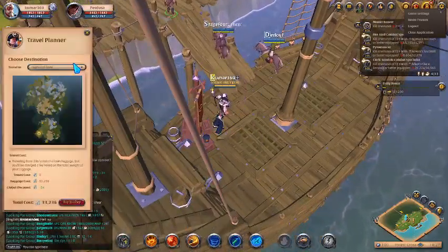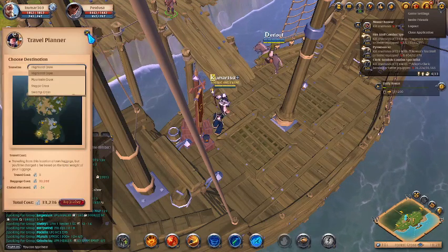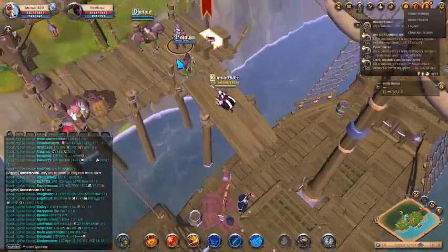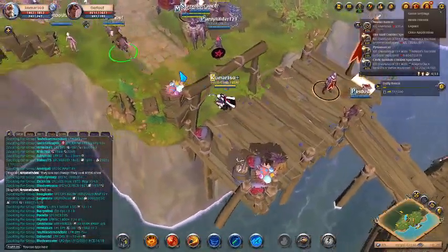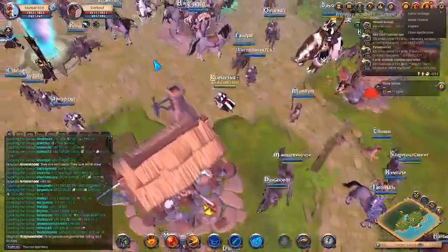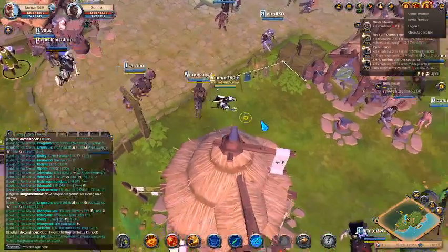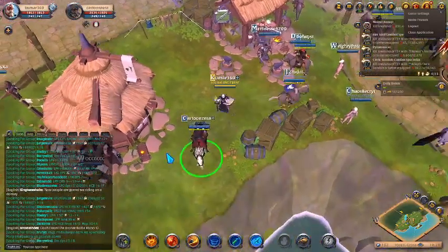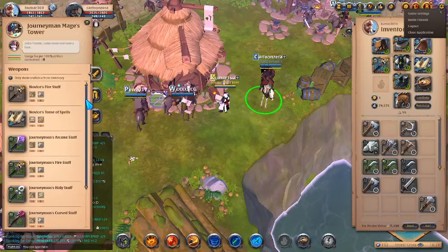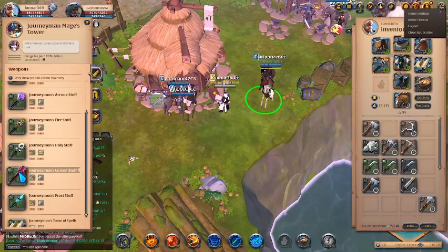This ship provides access to all the places like Forest Cross, Island Cross, and Steppy Cross. I hope that you have completed the tutorial part. Once you have completed the tutorial you have to come here and go to Forest Cross. In the Forest Cross you have to find the place where you would craft the Curse Staff. To craft it we have to find this spot here, known as Journeyman's Mages Tower — this is the place where you will be able to craft the Journeyman's Curse Staff.